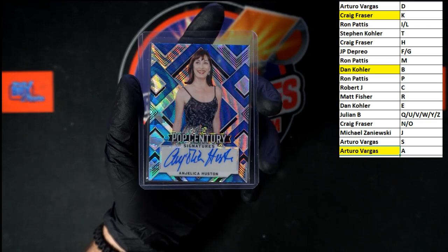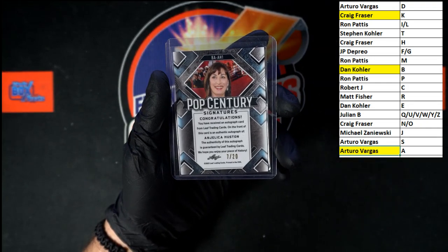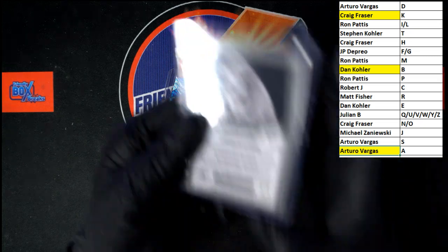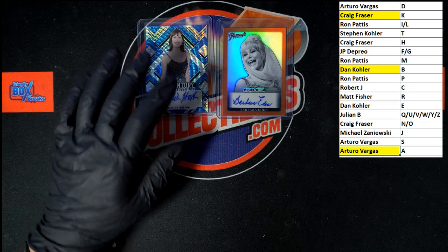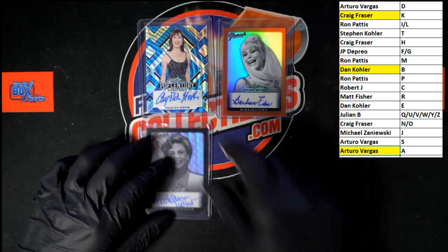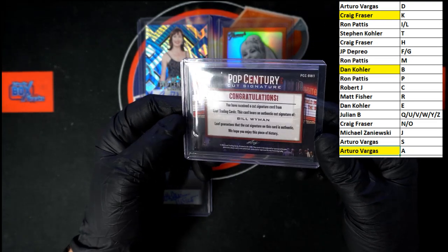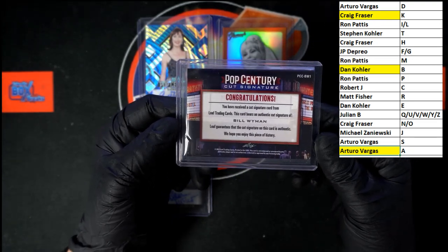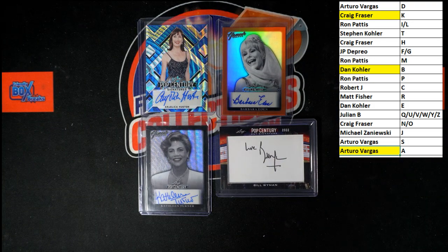Let's look at the numbers here. We got seven of 20 on Angelica Houston. The Barbara Eden was five of five. Kathleen Turner, one of six. And our cut auto of Bill Wyman — not numbered. That's going to do it for that box of Leaf Metal Pop Century. That was box number 302.